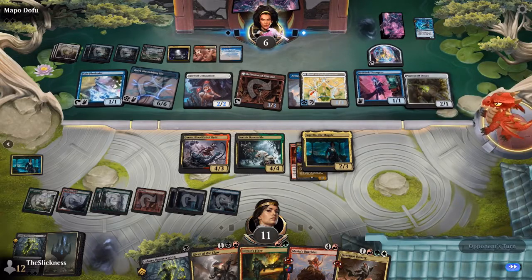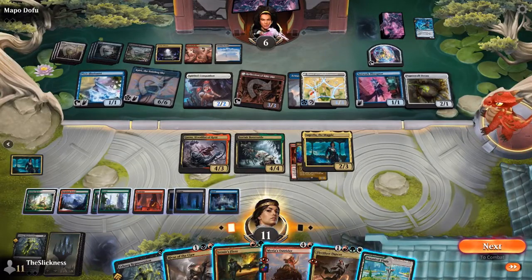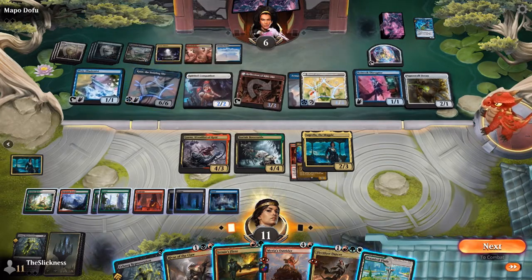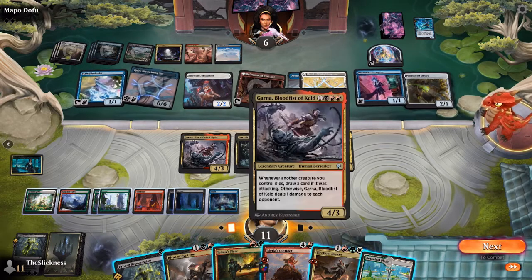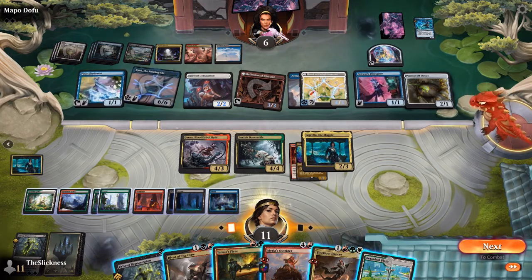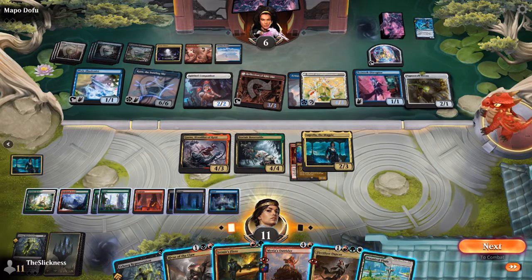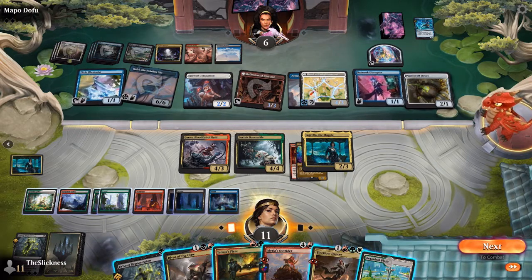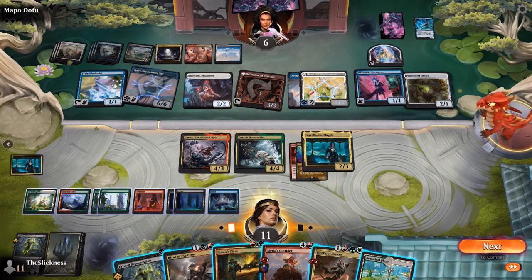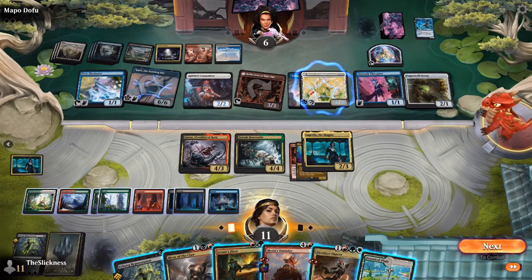Even if the Outrider dies, it's just coming right back with another Urborg. That Farewell I said might not be cast — it might actually end up being cast, just to exile everything. Andrew can't really put Ryan on a second copy of Urborg Repossession. The Outrider has already come back once from Bortuck and twice from Urborg — Andrew's wondering how many ways Ryan could possibly have to get it back.